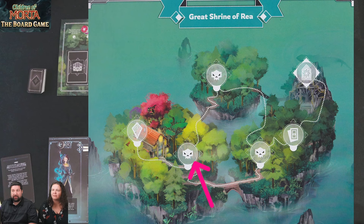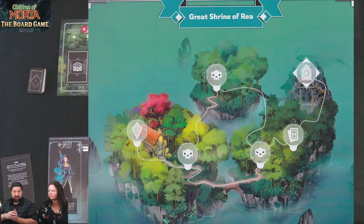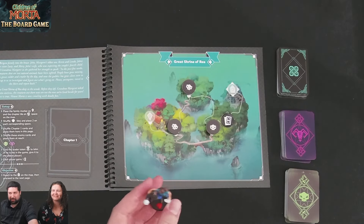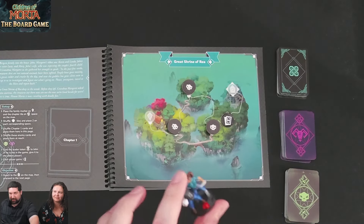On these spots there are going to be enemies to encounter. Here is a spot where you can draw the event card for the chapter. The two ways we lose: if anybody drops to zero health, everyone loses; or if we need to add enemies and we do not have space for them, we lose as well. Then we'll have to go back home and level up and try it again. This miniature is not part of the game — it's just a marker for our location. Make that very clear — not included.